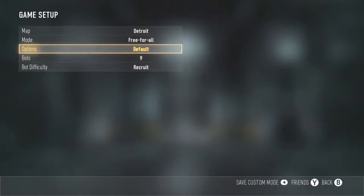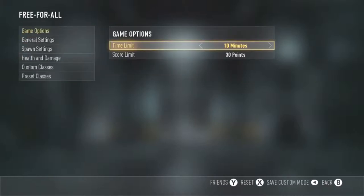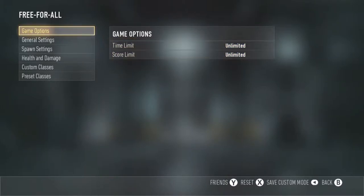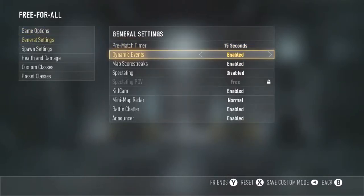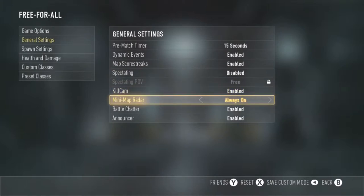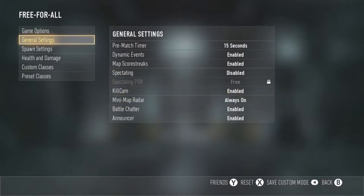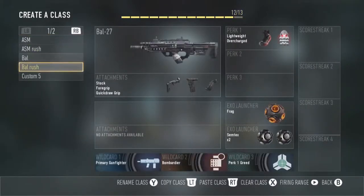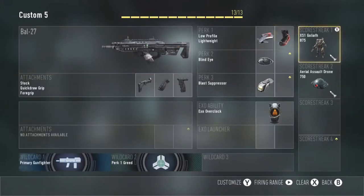We want it to be really easy because it's not about shooting the bots — it's about getting the Goliath suit. In the options, change the time limit to unlimited and the score limit too, so you can play for as long as you like. Then in the general settings, put the mini radar to always on so you'll always see where the enemies are, and that'll help you get your streak.